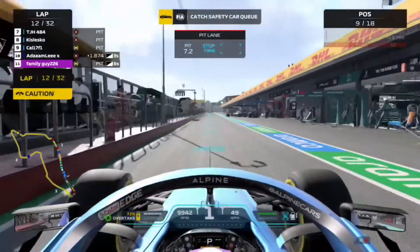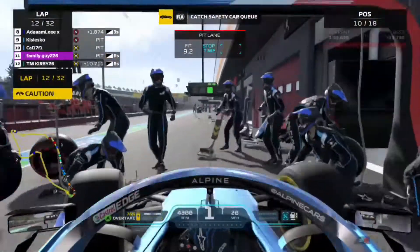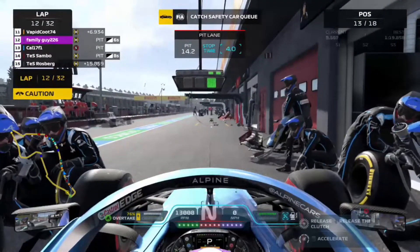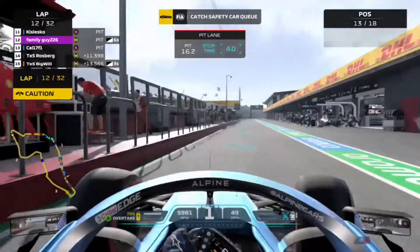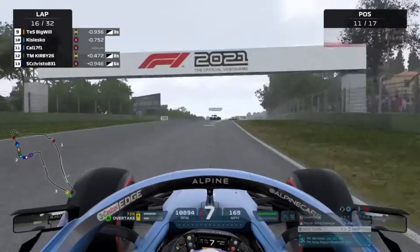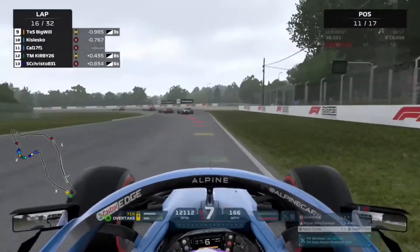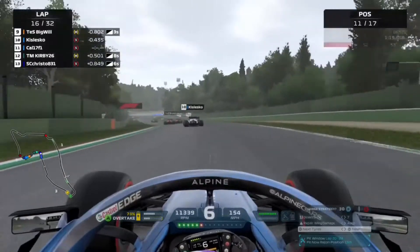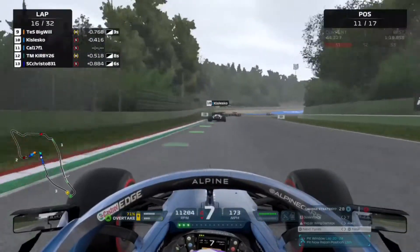On to lap 12 a safety car has been deployed, which means we're into the pits and on to a set of soft compound tyres. Now on to lap 16, there's a little bit of rain in the air and we are changing our planned next set of tyres to intermediate tyres, shown in the bottom right-hand corner of the screen.